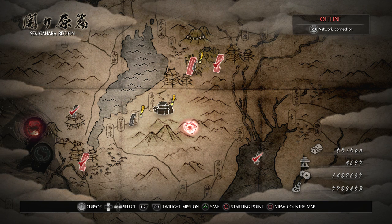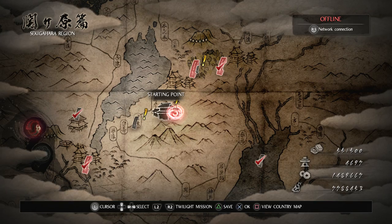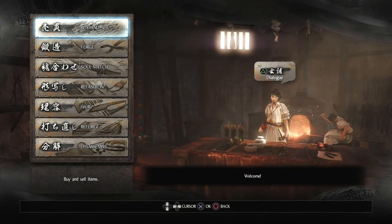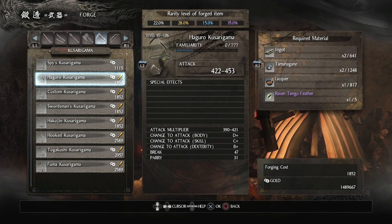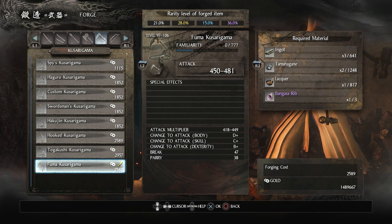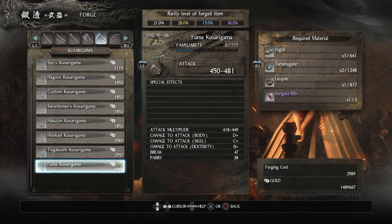So how do we want to start? I think probably the first thing I want to do is make a Kusarigama because I don't have one. So let's go to the blacksmith — we're going to forge a weapon. We want the Kusarigama.